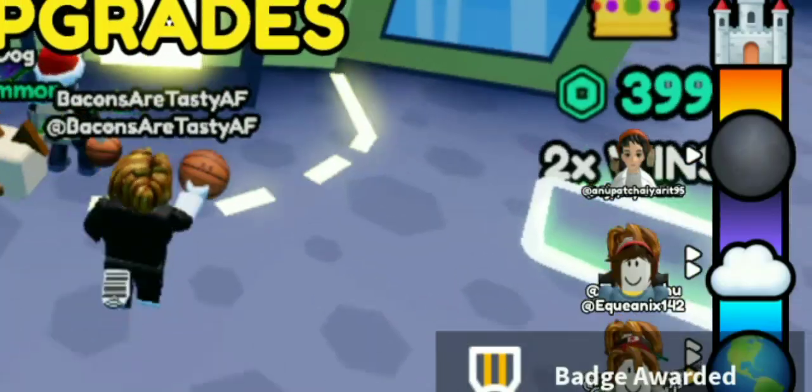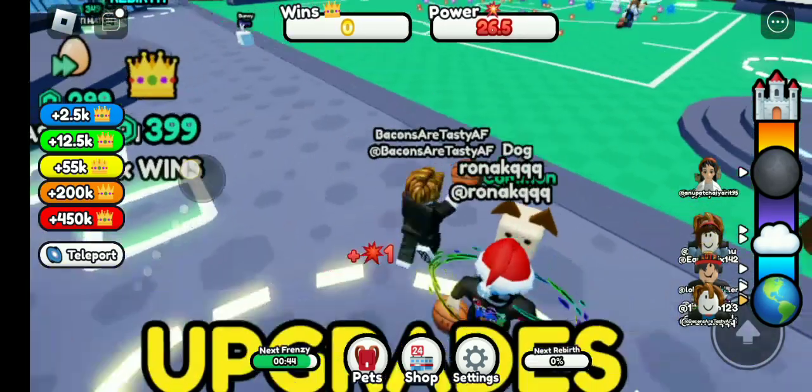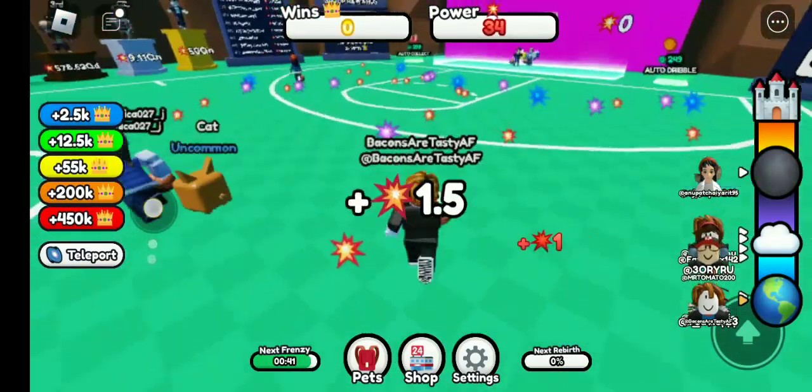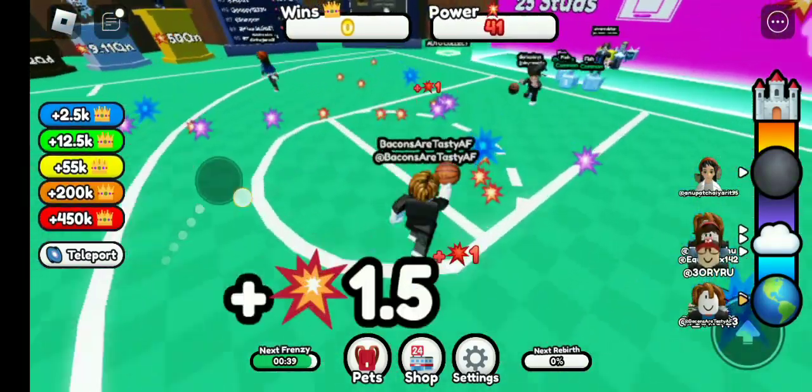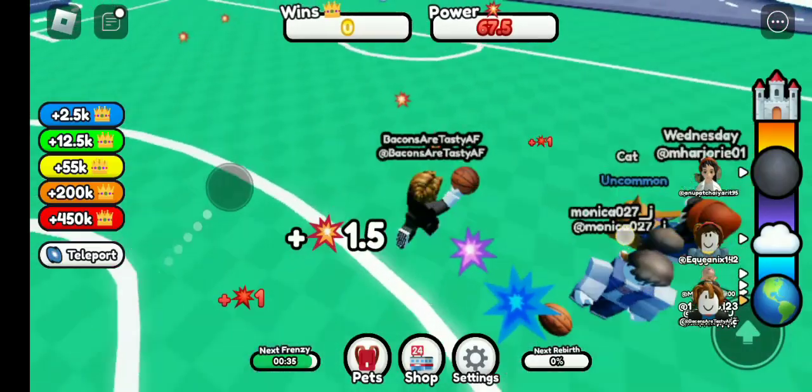Do you see that layer over there? You can also upgrade if you have wins, which is right here. To get wins, you have to make a specific little dunking area. And also there are these little magical gems that also can give you power.